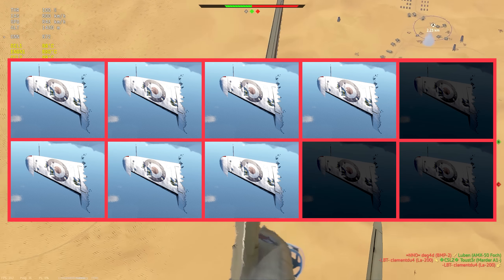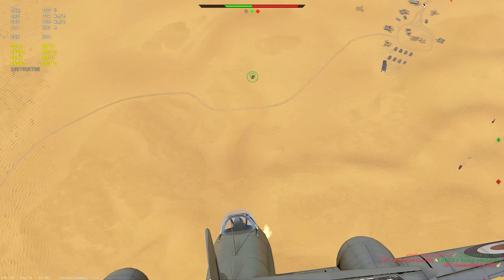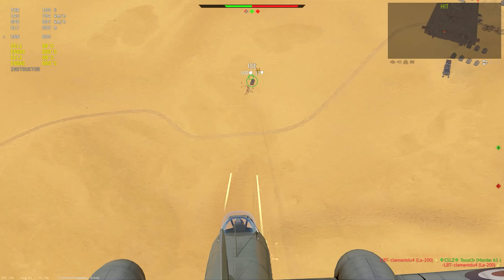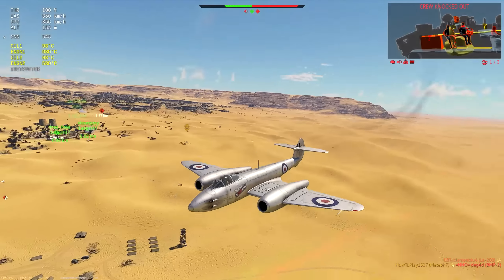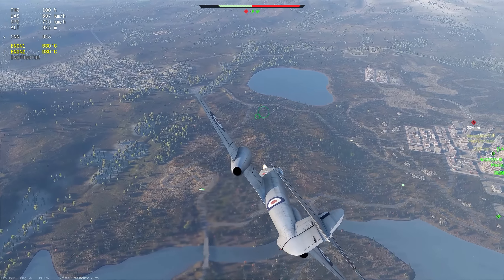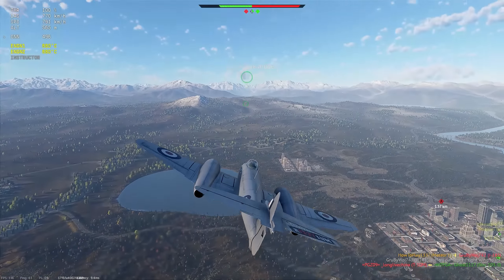The plane also has bulletproof glass and armor plates. Not every plane has them, so it's nice to have a little more protection. They won't protect from armor-piercing rounds, but the armor will at least reduce the amount of fragments that can reach the pilot when you are being shot with low-caliber high-explosive ammunition.